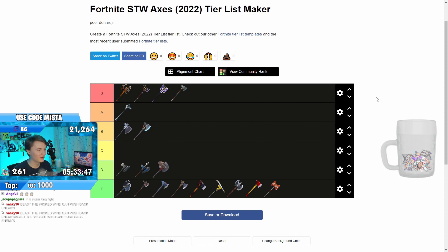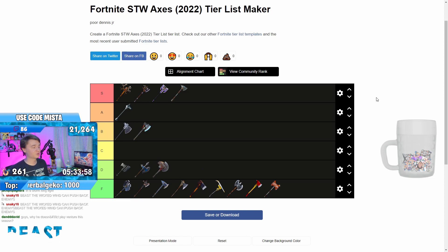So yeah, there you go — the axe tier list. Comment down below which melee category you want to see next. I do want to cover all the different melees in the game, so which section is the big question. Thank you guys so much for watching, comment down below, I'll see you in the next one. Take it easy.